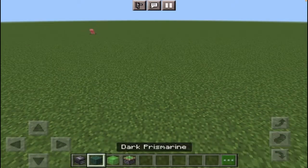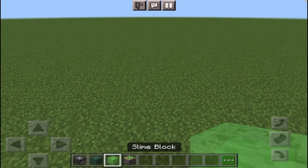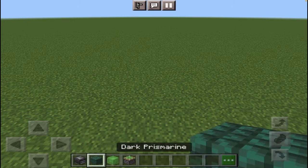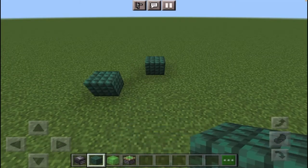All you need is a slime block, sticky piston, observer, and other blocks that are square — whatever ones that fit you most.